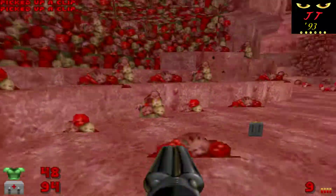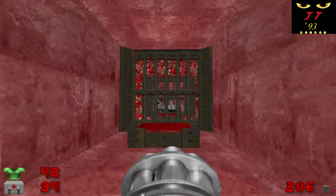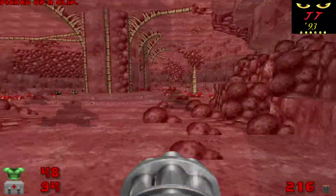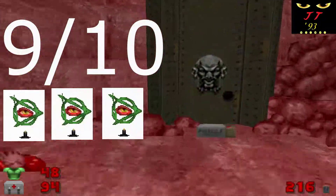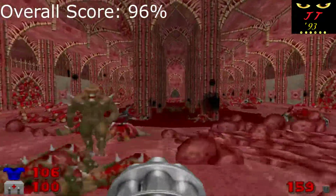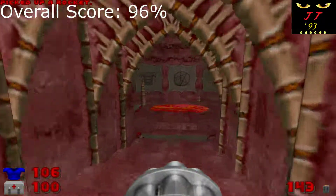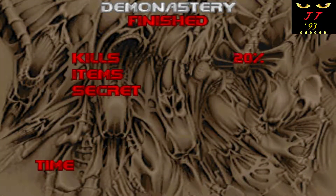Anyway, those are some very minor nitpicks with the WAD. Overall, Demonastery earns a very high 9 out of 10, and I'll throw in three mysterious eyeballs for an overall score of 96% by my math. This one is a must play, simply put. Thank you all so much for watching — this is JagTagger93 signing out. Hope y'all have a good one.